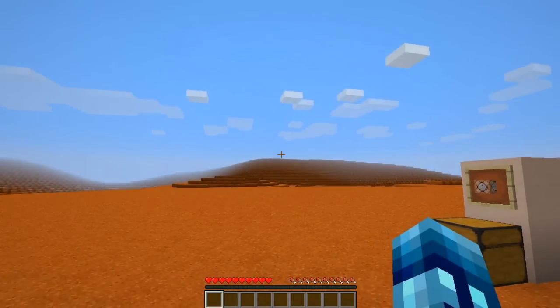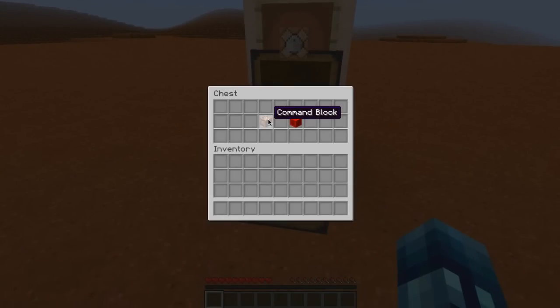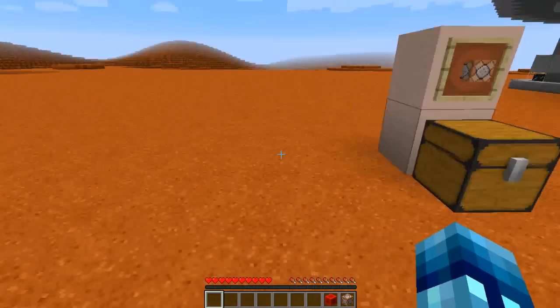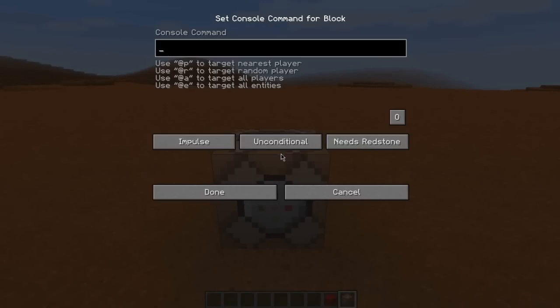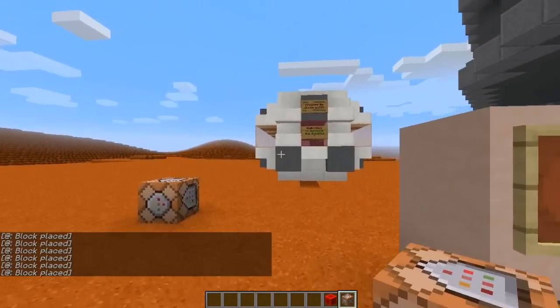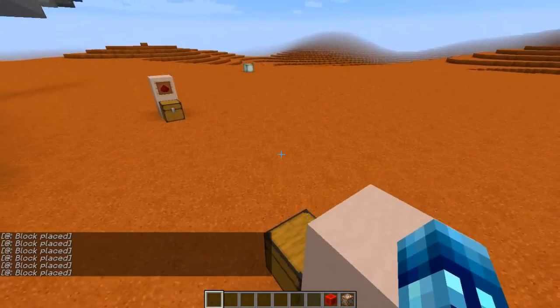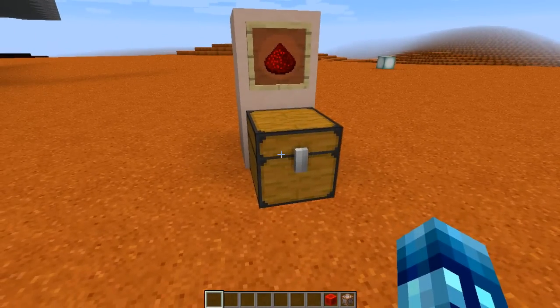Without further ado, let us begin. We're going to start by grabbing a command block — you can do this by typing '/give [your name] command_block', or just go into creative. Place that down right there and paste in the command that I have for you in the description below. This command is by Alcatraz ITA on Planet Minecraft. Set it to 'Always Active', press done, and it should generate a machine. Then activate it by right-clicking the sign, and there we go — now we can build our own BB-8!